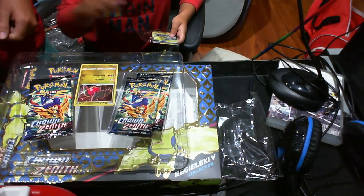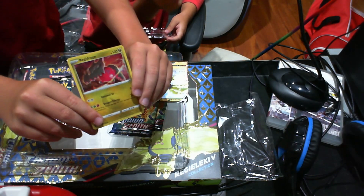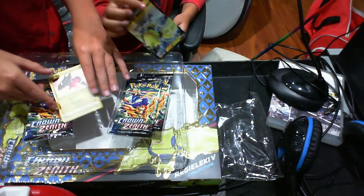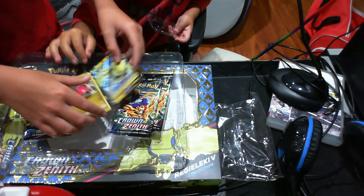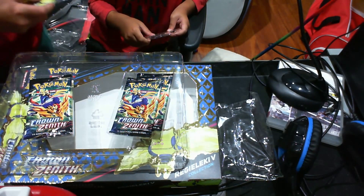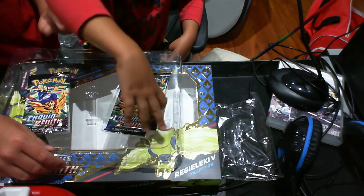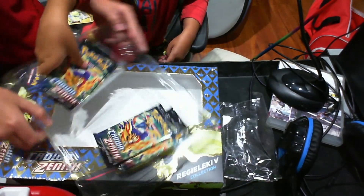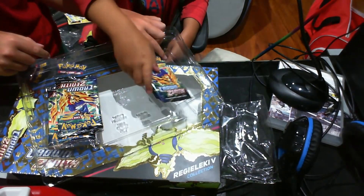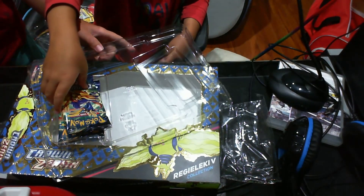So guys, these are my two cards I got. Here are the cards that he got. That one's the strongest. This one has more health. Now we've got our Crown Zenith packs. You said I'd get the right side. On the other side that's left, yeah. So you get those packs — these two.